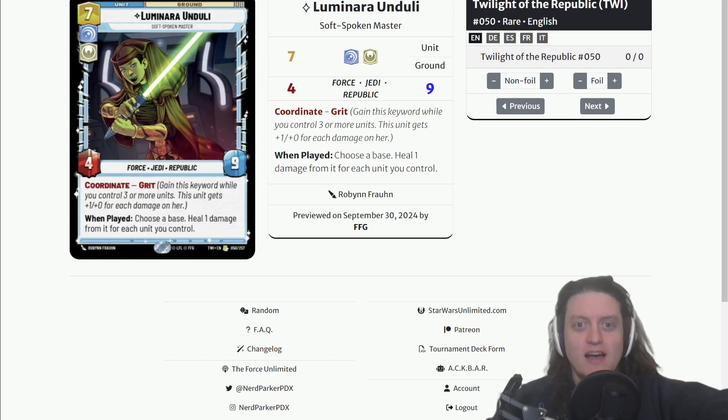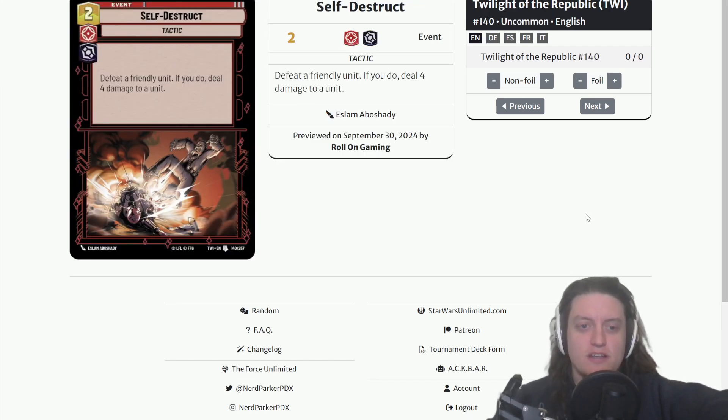Next up: Self-Destruct, a two-cost Aggression Villainy event — defeat a friendly unit; if you do, deal four damage to a unit. This card is basically Open Fire except it costs one less and you have to defeat a friendly unit to use it. I think this is pretty bad under normal circumstances because defeating a unit is probably not worth saving one resource.